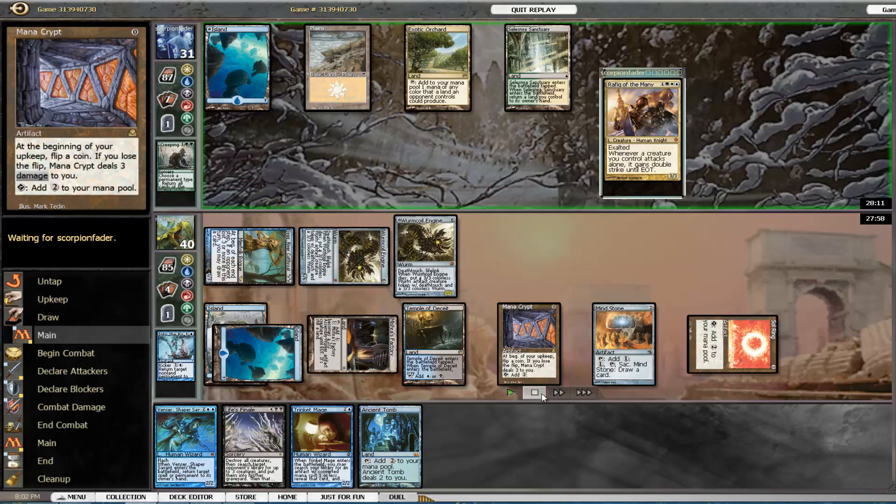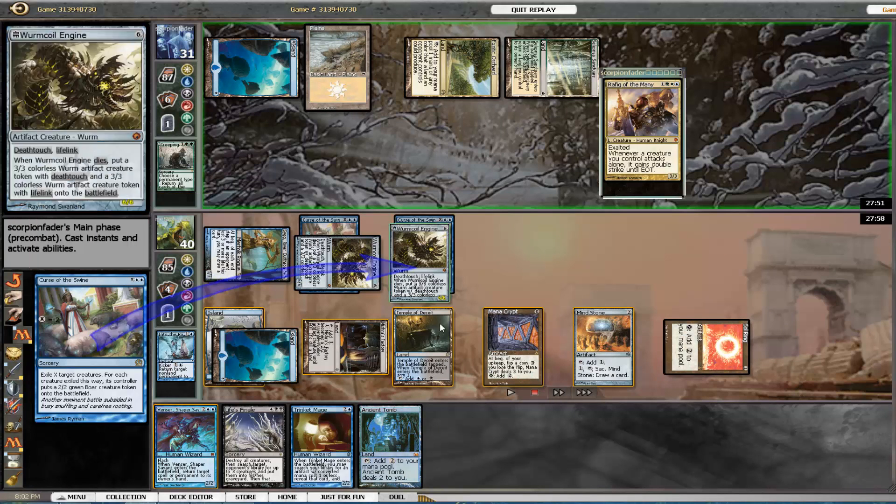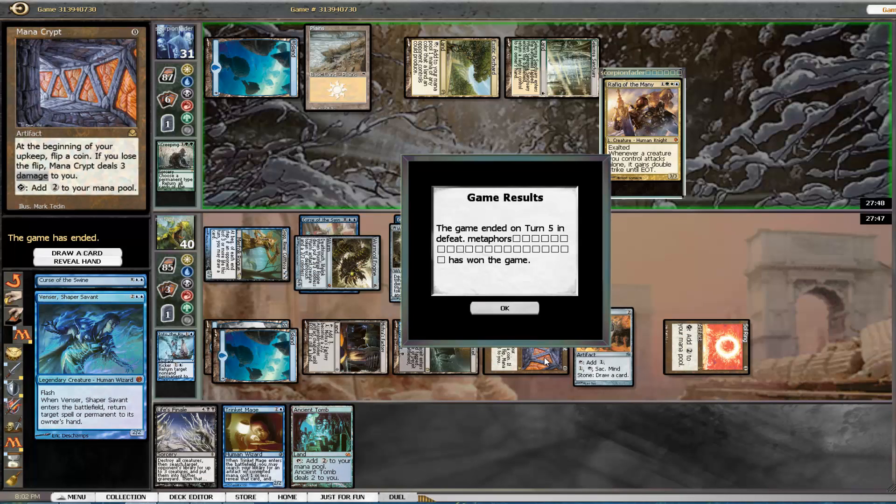We draw a card from our Commander's ability. Of course my opponent tries to Curse of the Swine both Wormcoil Engines, to which I Venser immediately — and my opponent scoops. I know it was short, but it was a fun game. Thanks for watching guys.